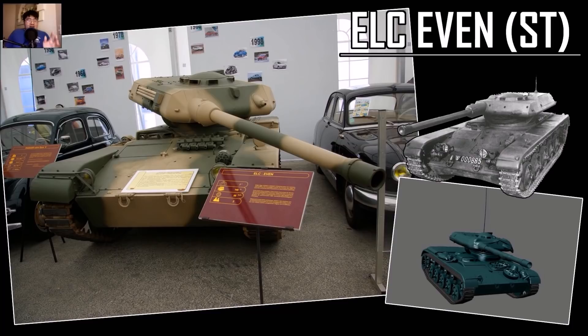Here is what I'm actually excited about — the ELC EVEN. It's a two-man crewed light tank with an autoloader, and it looks funky — surprisingly small compared to cars. If you get hit by high explosive and both crew members die, the whole tank is knocked out. It should have a 75mm or 90mm gun — I think it's a 75mm. It's going to be a premium tier 8, so there will be a slew of tier 8 light tanks as premiums.